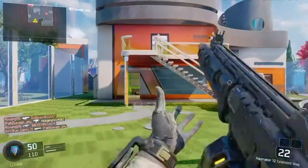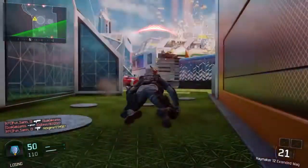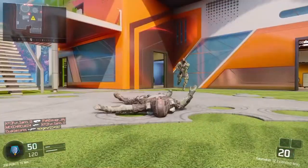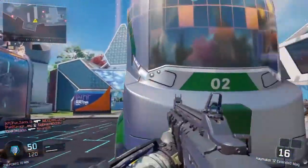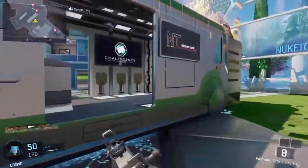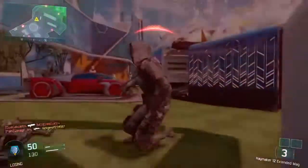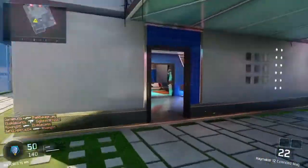Anyway, the nice thing about this controller is you can push the button and instantly rapid fire is on, and it works nicely. This shotgun should not be fully automatic, but it is, thanks to the modded zone Magna Red controller. I gave it a four out of five.